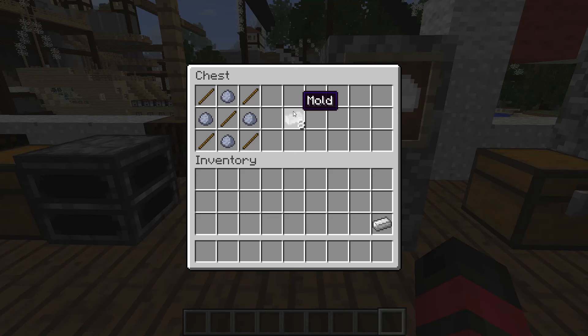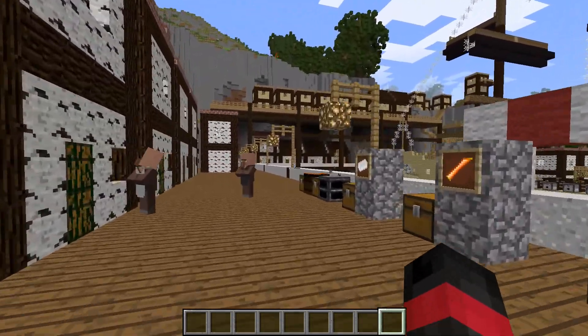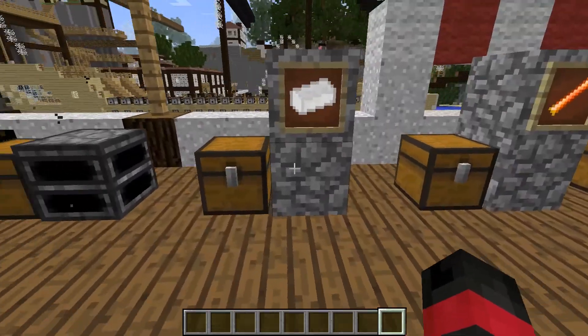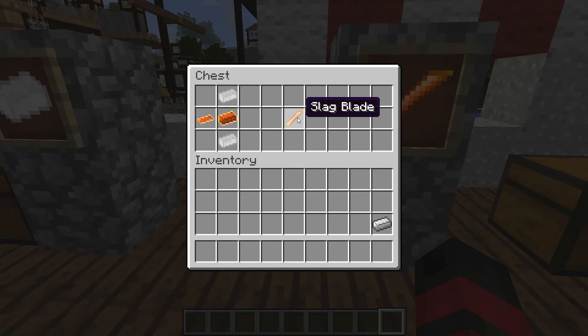Another very important item is the mold, which comes in handy for a lot of the weapons. We've got cutlasses, guns, muskets, muskets with bayonets — some sick weapons today. To make the mold you're going to need clay and sticks set up like the recipe shown, and it gives you eight molds. Then for the slag blade, you need the mold, a slag iron ingot, and a slag iron plate. The slag iron plate is made by putting a slag iron ingot in the crafting table, which gives you about four plates — very simple.